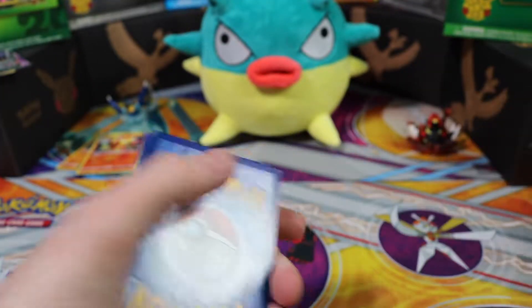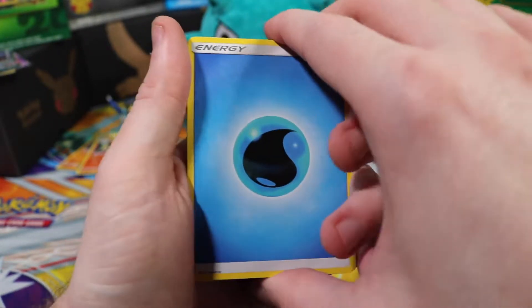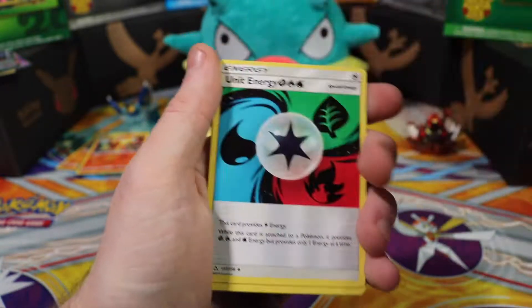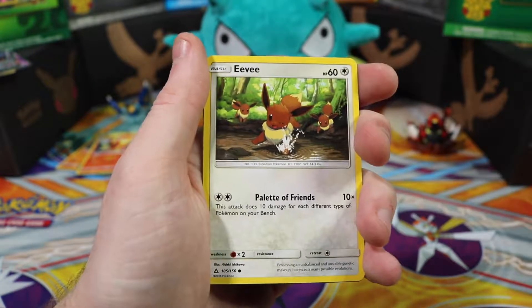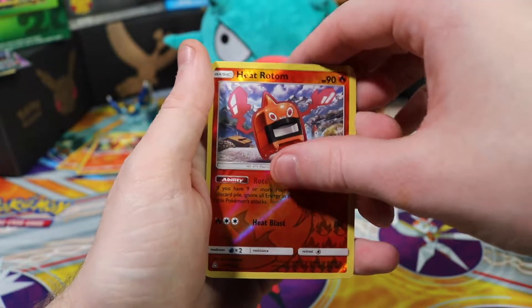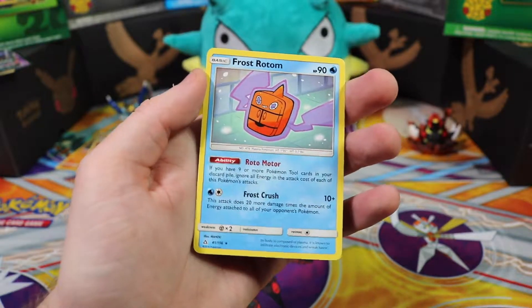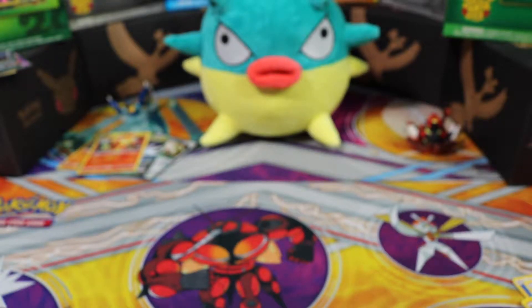We got two packs left — looking for that gold, guys! Water energy, Lopunny, unit energy, Luxio, Lickitung, Buizel, Eevee, Salandit, Turtwig, Heat Rotom reverse holographic, and last but not least a Frost Rotom — it's a little fridge! What are all these Rotoms? Strange.